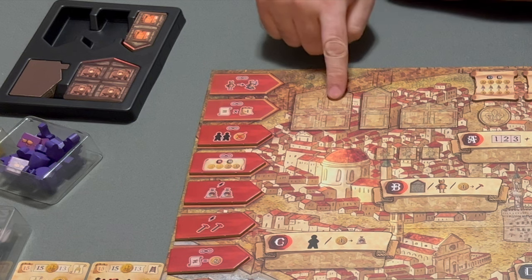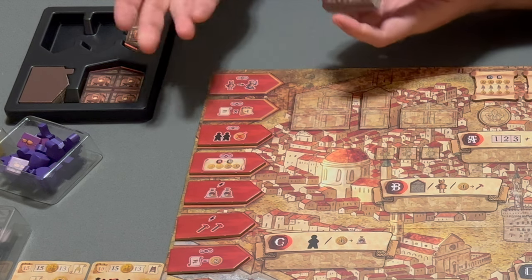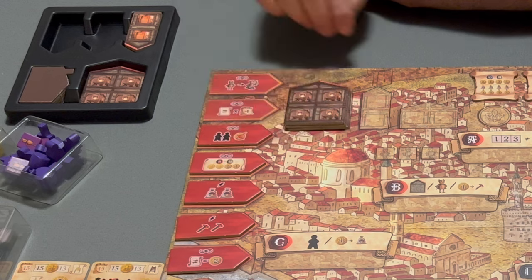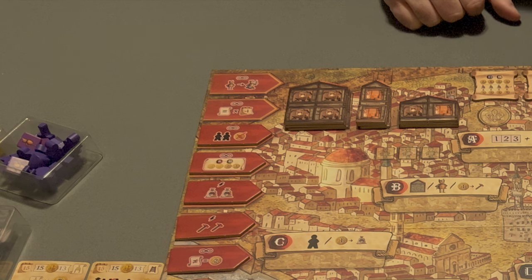These are workshop extensions. You're going to add one of each type per player. So for this three-player game I'm setting up, I will add three of each type. Each player can get one of each type, and the rest you don't need can go into the box.